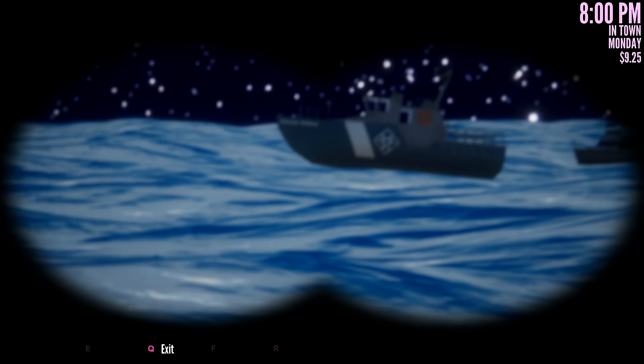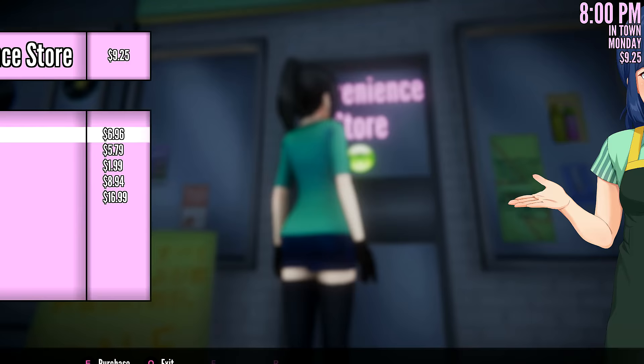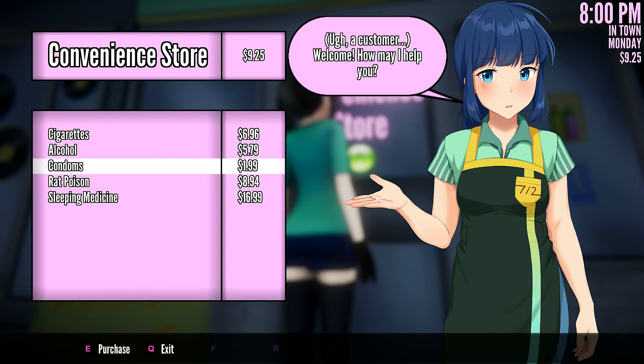Is that boat driving onto another boat? I think that boat is floating on water. That's a Jesus boat. Holy crap, I want to be on that boat — that looks like a fountain. But can I find somebody who's well hidden? Convenience store — cigarettes, alcohol, condoms. Who's using condoms? My senpai? Nah, anybody but sand daddy's using those. Rat poison and sleeping medicine. Okay, we'll mess with that later. I mean, I know it's a prototype.